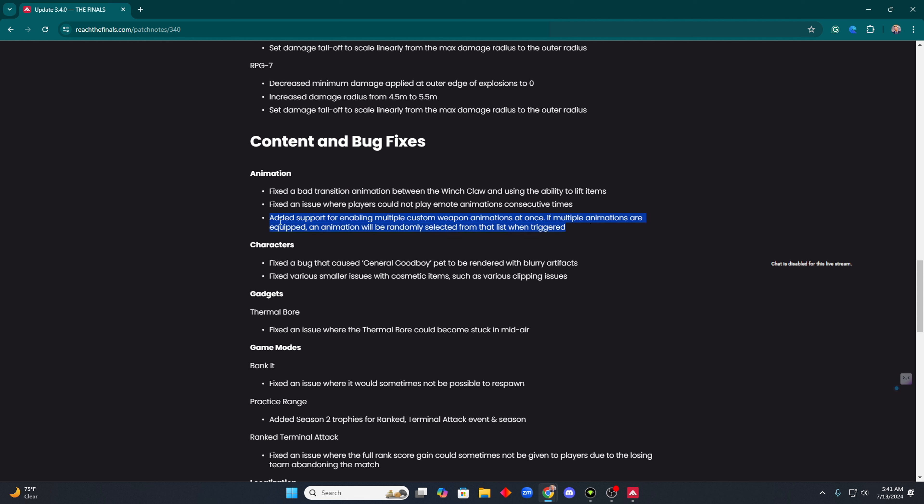This is honestly probably the coolest part of this entire patch: they added the ability to enable multiple custom weapon animations at once. So if you bought a bunch of revolver animations and you've got multiple, you can select all of them and it randomizes the animation — whether it's an inspect or a reload animation. Now with the revolver, since I bought all the super sick revolver ocelot-type spinny spins, every time I reload or inspect the weapon it'll randomize that. That's really dope.